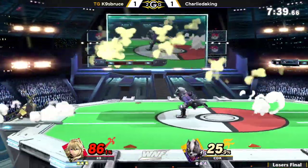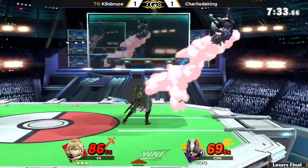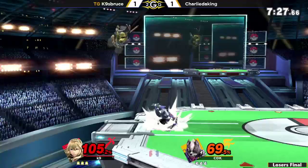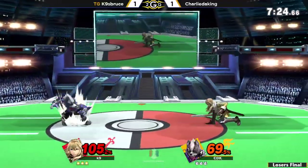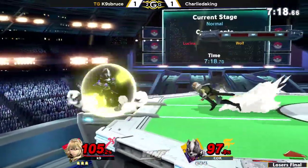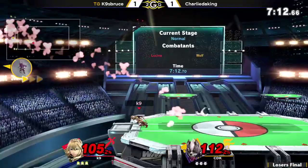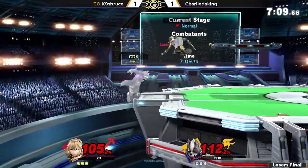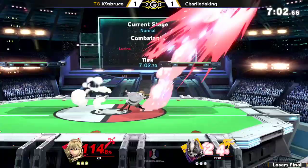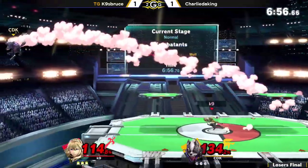Excellent perfect shield and F-tilt follow-up afterwards. It is possible for Lucina to land a fair that is parried and still be able to drift out of F-tilt range, but K9 isn't properly spacing that. Wolf trying to throw out his aerials, but Lucina just keeps on poking him with her sword. Charlie almost getting the flash afterwards. K9 fading back, and there's the forward throw — gets him off stage. K9 setting up the wall of pain right here.